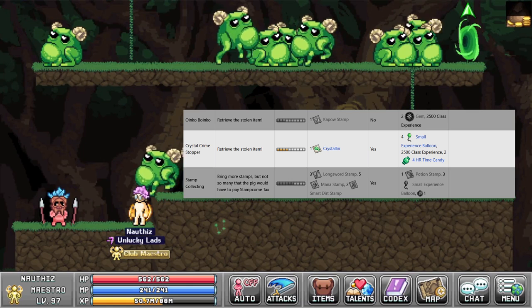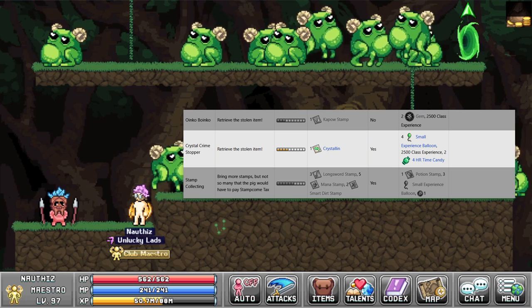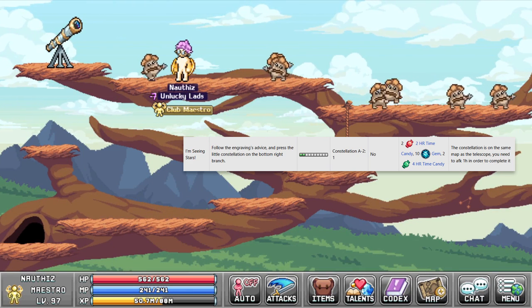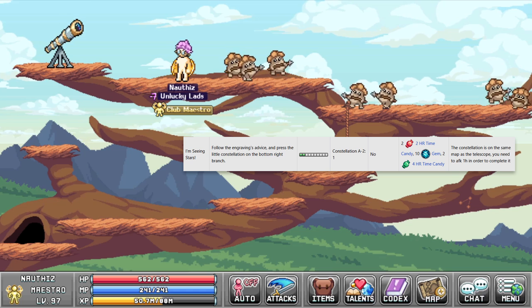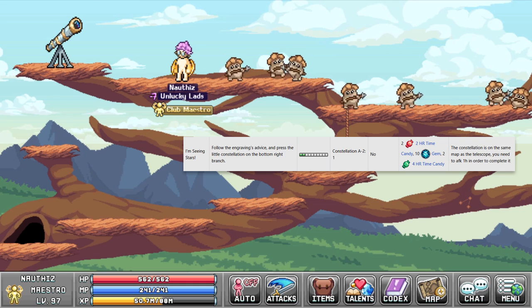Papua Piga has 1 quest for 2 4-hour candies. For these candies you need to kill a crystal mob to get a crystalline stamp. The telescope has 1 quest for 2 2-hour candies — remember this is a 1-time only quest account wide. For these candies you need to AFK here for 1 or more hours.